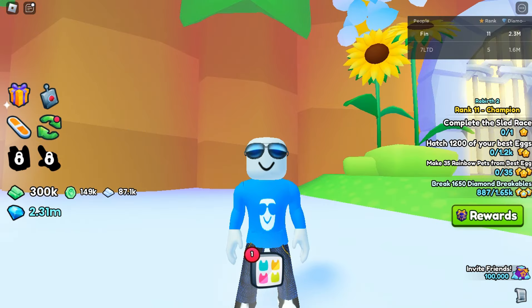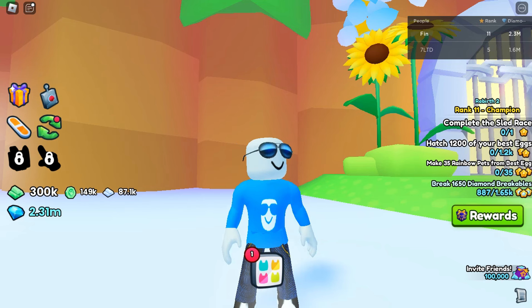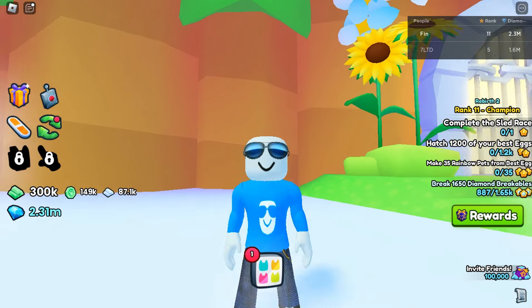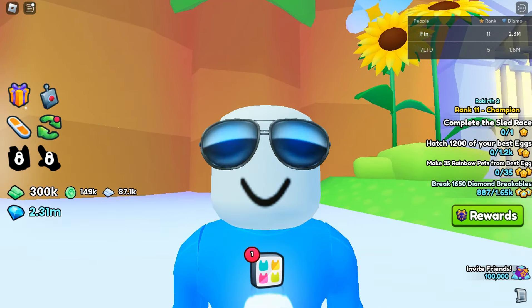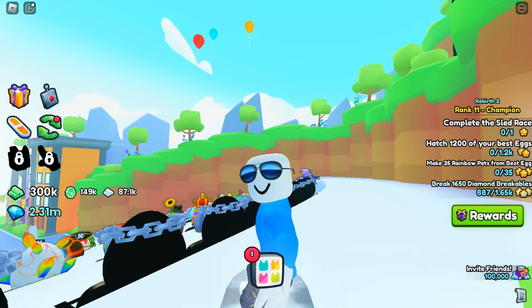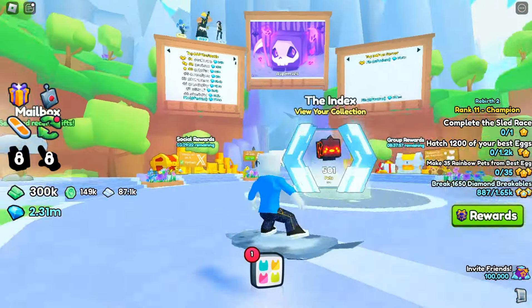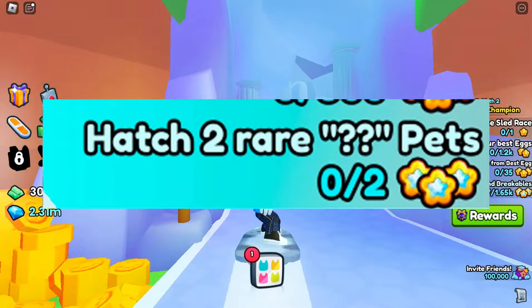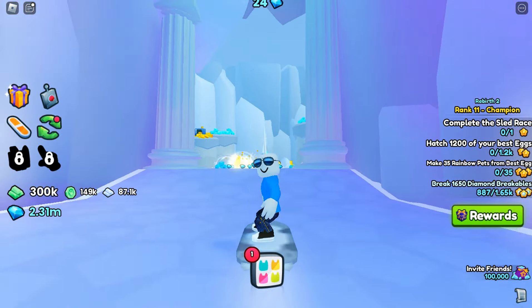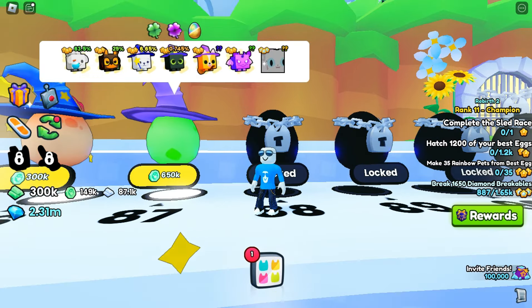Now, how can we prepare? First, try to get to the max ranking, which is rank 14. In this update we will most likely have a lot of brand new rankings, so if you don't grind right now there's a chance you'll fall behind. If you want to rank up fast, focus on the two bottom challenges since those give you the most stars. Some of the four-star missions are actually kind of easy — such as hatching pets, collecting potions, or breaking comets.